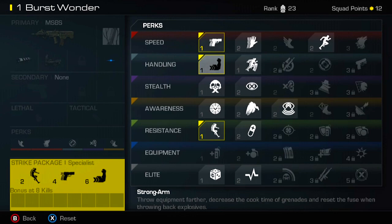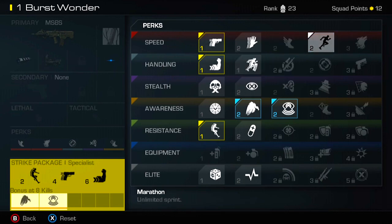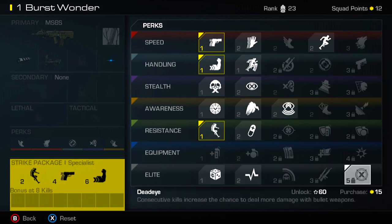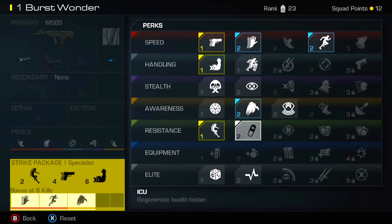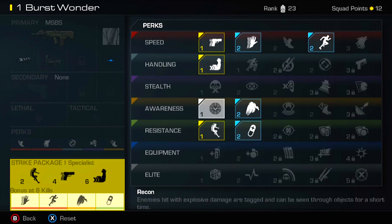Maybe the last one can be Strong Arm — you can throw a grenade faster. It doesn't really matter much for this example. So now you see down there: two, four, and six. That's your specialist bonus at six kills with those one-pointers in the specialist slots. And as it sits right now with the base perks — Sleight of Hand, Scavenger, ICU at three, six, and nine — you actually only have to wait till eight kills to get your Specialist bonus instead of eleven.